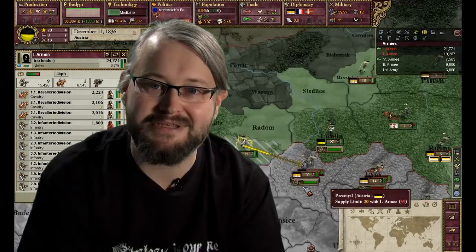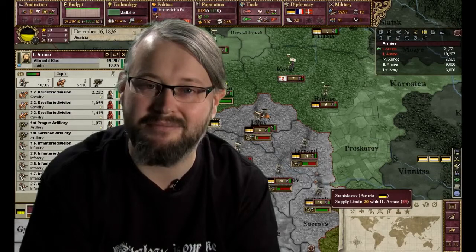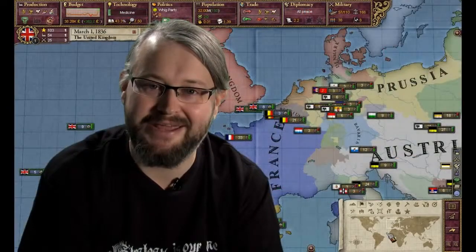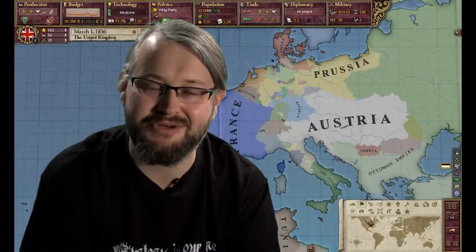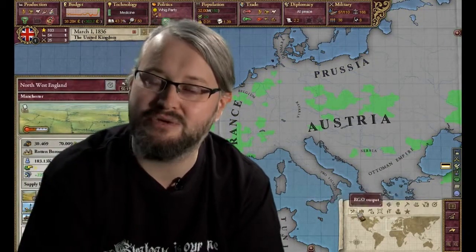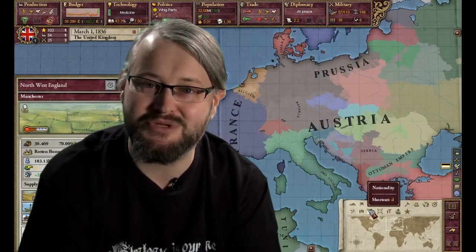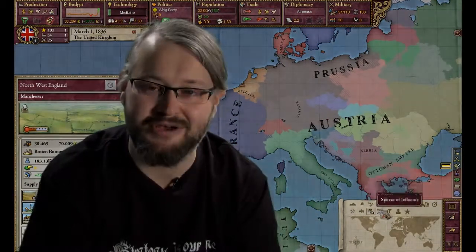Finally, the third thing I will talk about in this dev diary is something we called map modes. There will be a new map mode in Victoria: House Divided where you can see on the map where your sphere is, who belongs to your sphere, and also who belongs to other countries' spheres — displayed directly on the map, colored in those colors.